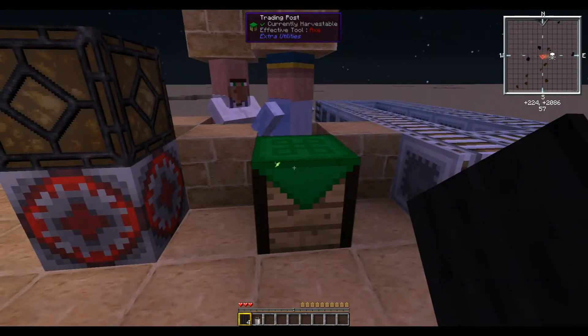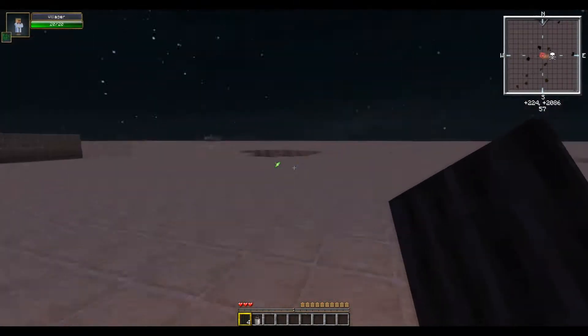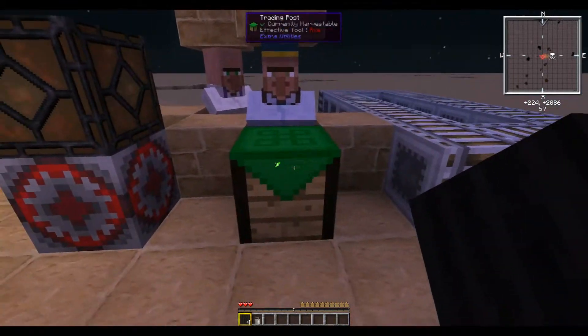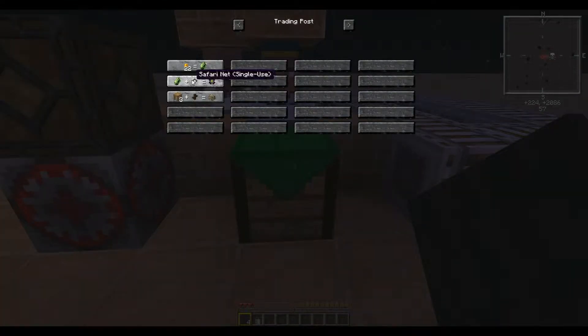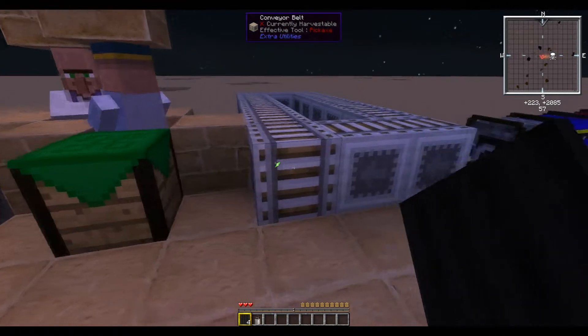Next up we have the Trading Post. The Trading Post will find all villagers within about a 30 to 60 block radius and will allow you to trade with them. I have two villagers right there and another over there, so clicking on it lets us trade — for example, an Emerald and a Safari Net for a Safari Net Mystery.